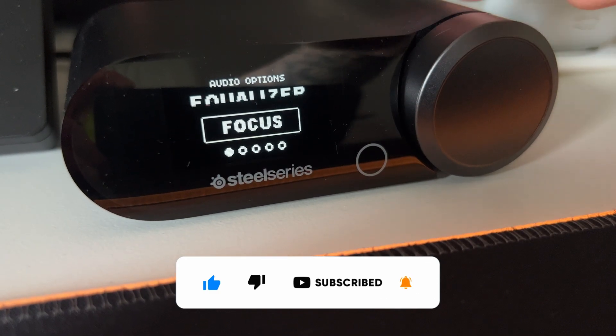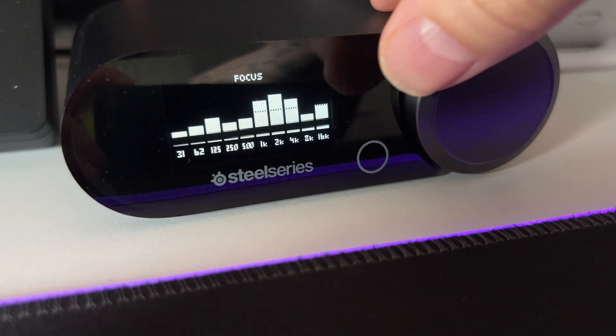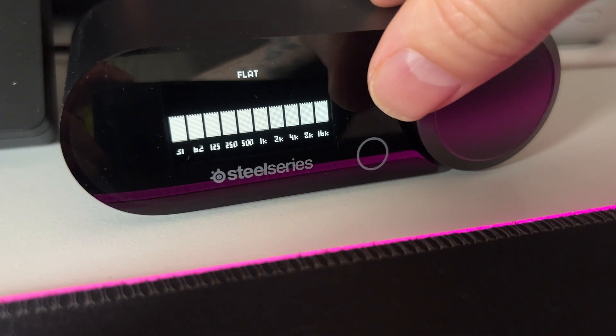So let's move to the first one — the Equalizer. It's currently set to Focus, but you can change it to Smiley, Custom EQ. Here you can change to Focus, Bass Boost — Flat is the default one. Move to the Custom EQ and you can click once and then change all the values of the Equalizer.